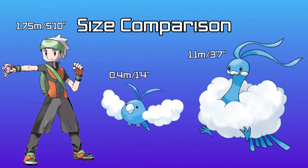You can now see on screen the size comparison for Swablu and Altaria. You can see they are fairly small, with Swablu being about normal bird size, although still a bit bigger.